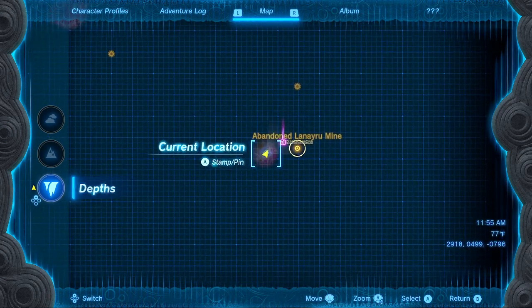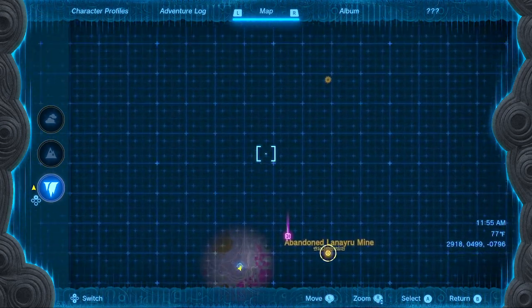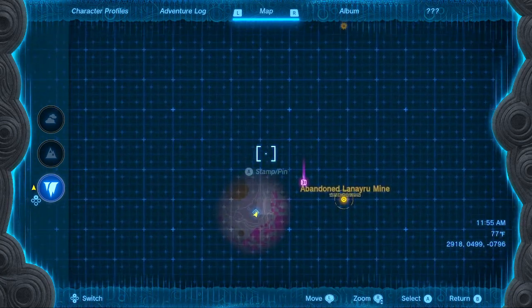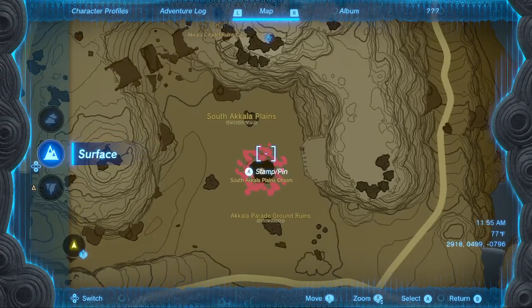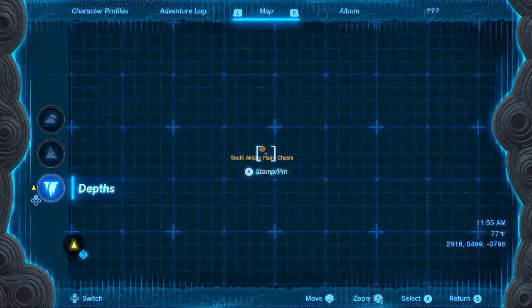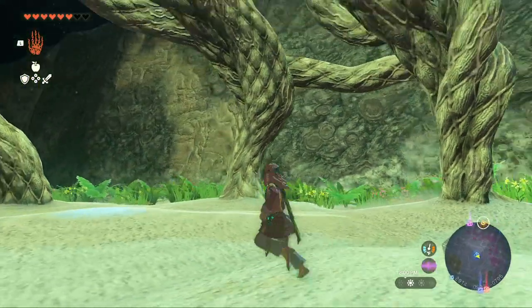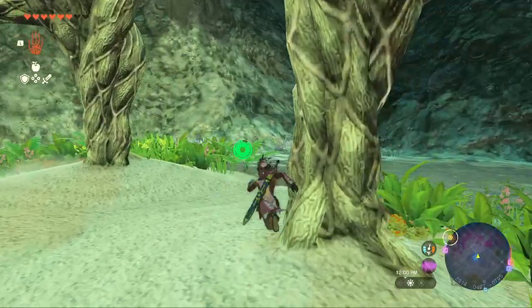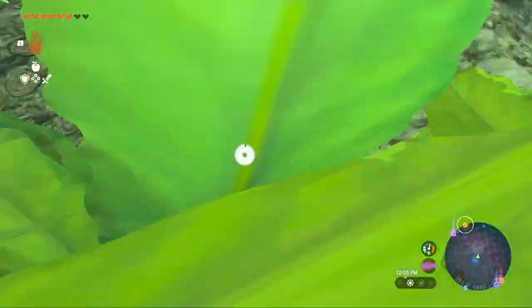So we're gonna start off from the Yonoi light route. If you haven't found this one, if you jump through this one you can quite easily just directly see it from there. The first thing you want to do is just look at the quest marker, and then climb up this little hill here.